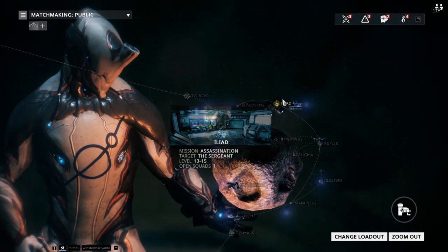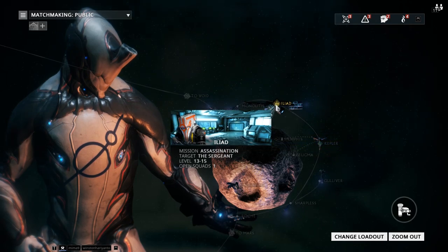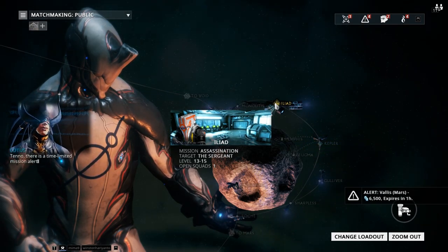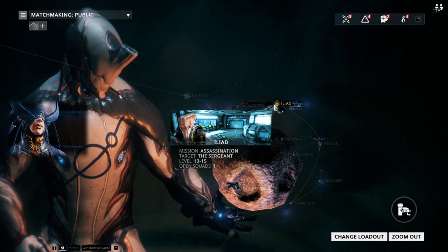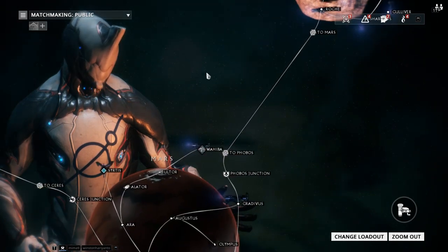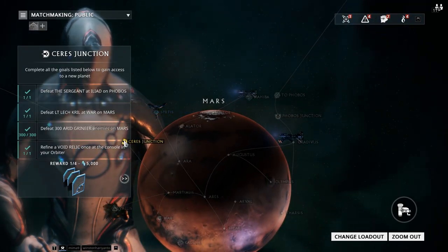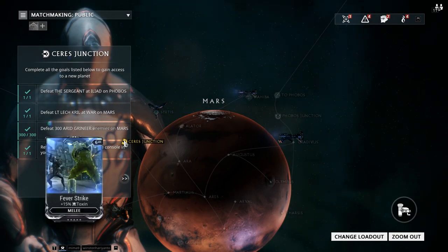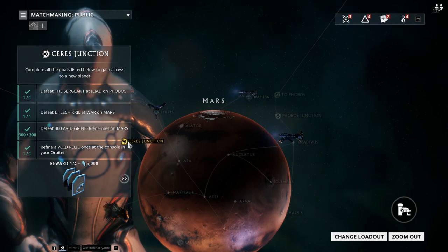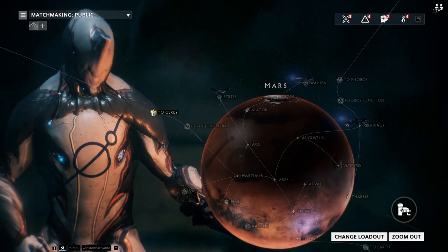Over on Phobos we have Iliad, which is the assassination of the Sergeant. This boss isn't really a boss — he's basically a normal Corpus enemy that can go invisible. Jump up to him, look down, use your melee to knock him down, and then just beat him. He's a super simple boss with nothing special apart from going invisible. So at that point, Mars should be done, and the rest of what you need for the Ceres Junction is pretty straightforward: defeat the Sergeant, defeat Lech Krill, defeat 300 Grineer enemies on Mars, and refine a Void Relic at the console in your Orbiter.